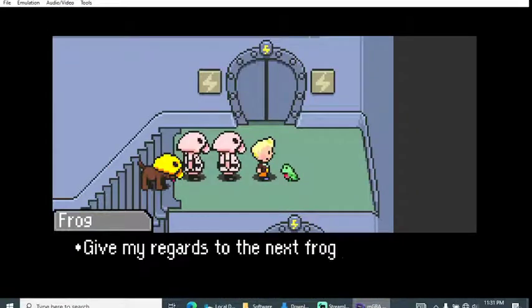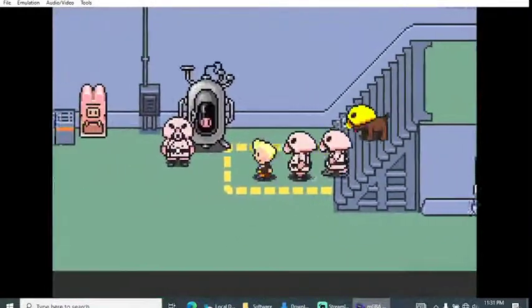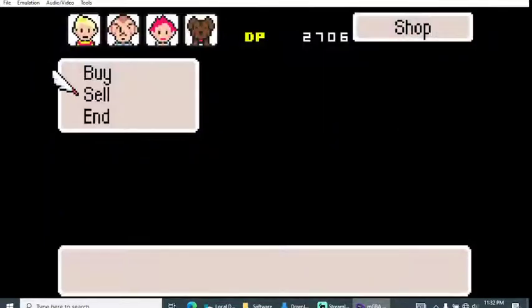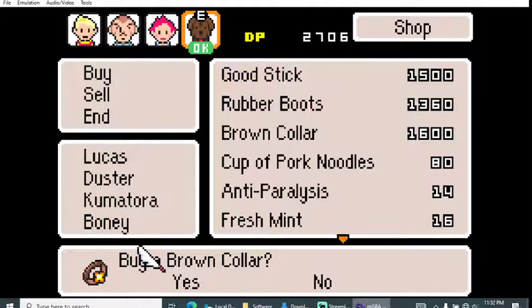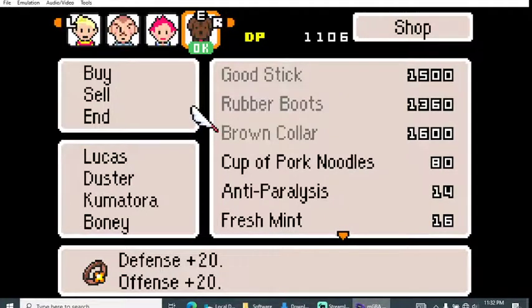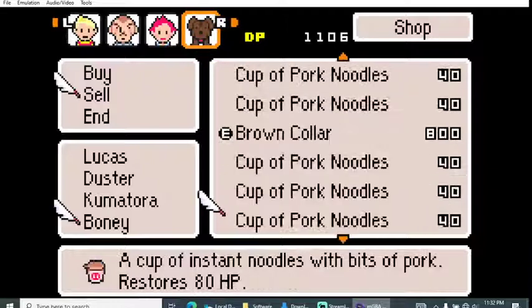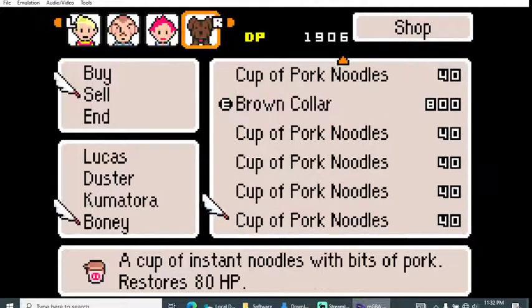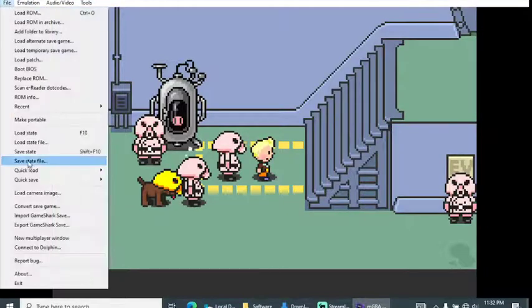Oh, we got some more DP! We have enough to buy what I wanted — sweet, I forgot I made money. Let's buy the brown collar. But wait — Boney already had a brown collar! I just wasted money. It still let me buy another one. The stats are exactly the same — I lost about 800 DP there, but it's okay.